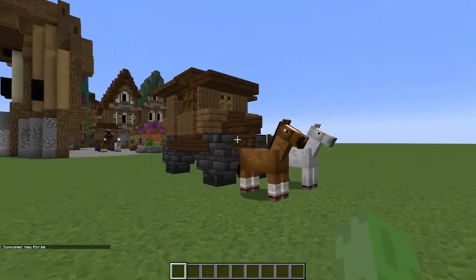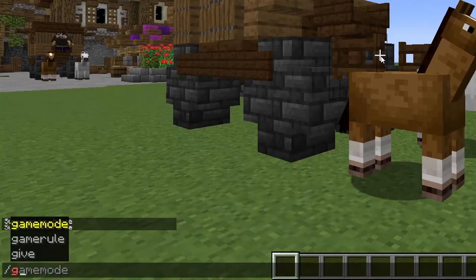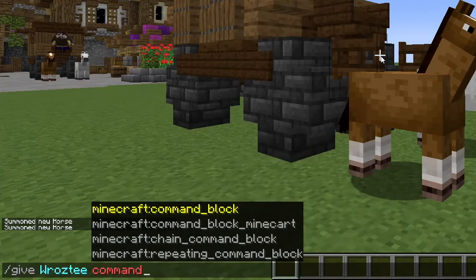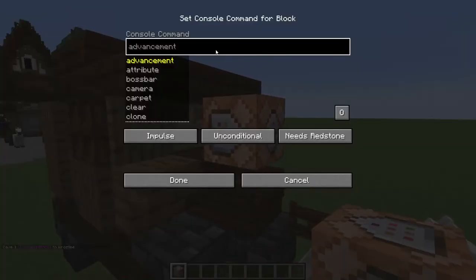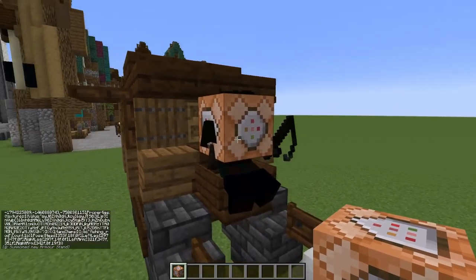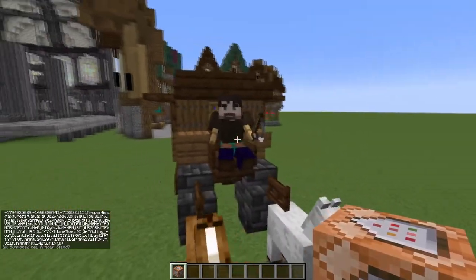If you also want the driver of the carriage, give yourself a command block by typing slash give, then your player name, and then command underscore block. Place the command block against the trapdoor, paste the other command from the description into it, and hit the 'needs redstone' button so that it changes to always active. Press done in the command block and you should have your driver summoned in. You can then remove the command block.